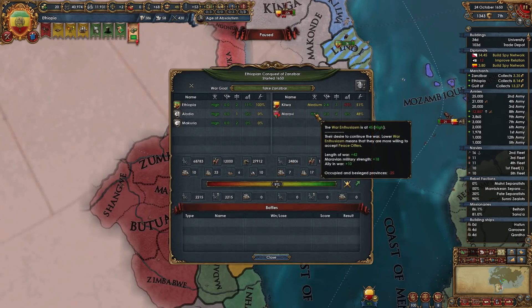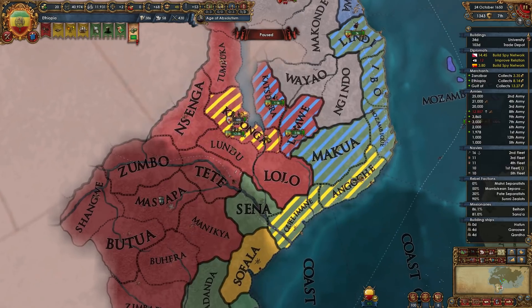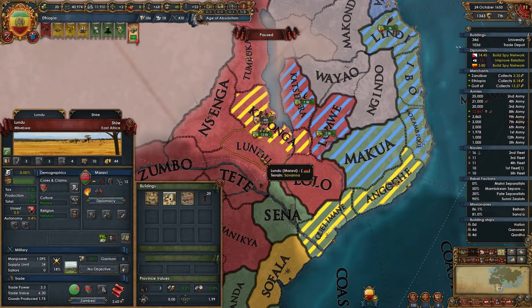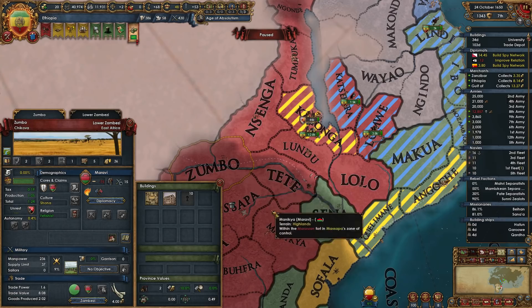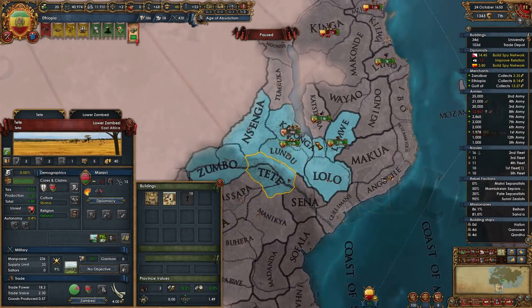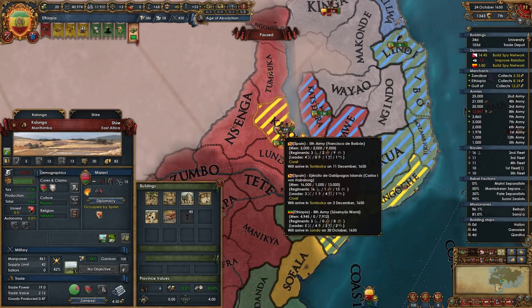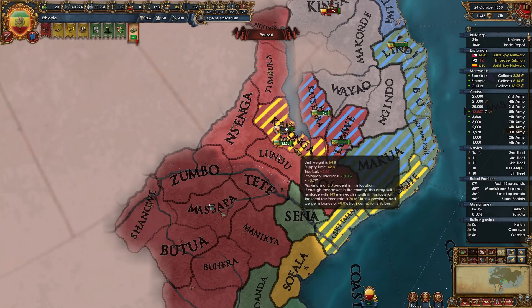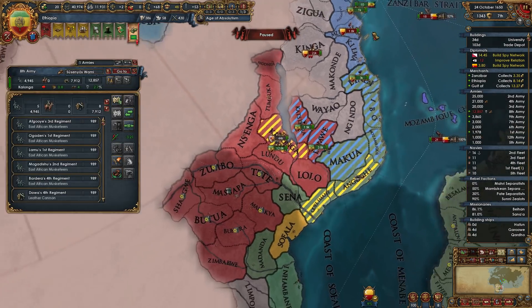Morave's actually bringing a lot more troops to the war than anybody else. Our individual war score with Morave is only at four though, due to that one occupation there. Do they have any high development we can get on? I'm assuming Spain's got pretty good war score against him — he's got 60 war score against this guy, so he should knock out pretty quick.